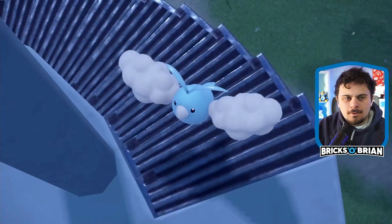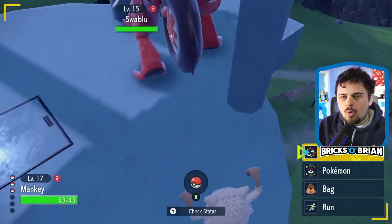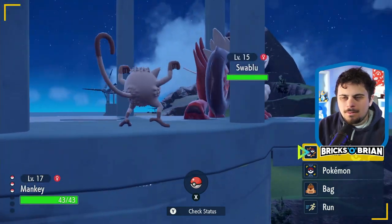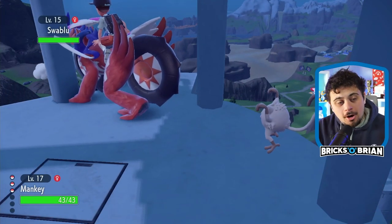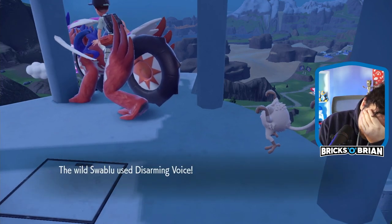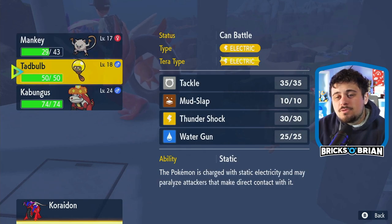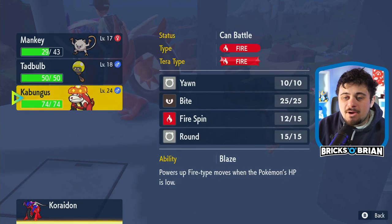Wow, you climbed all the way up the stairs? I'm battling on this. As fate would have it, there's a Thunderstone — which means I can evolve Tadbulb right now.